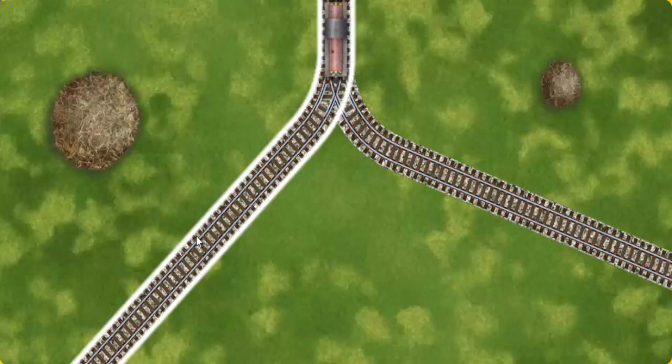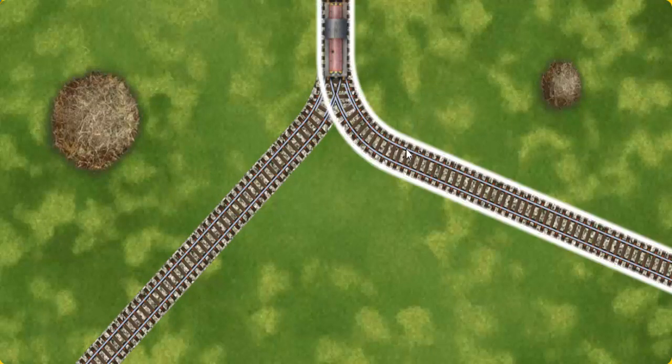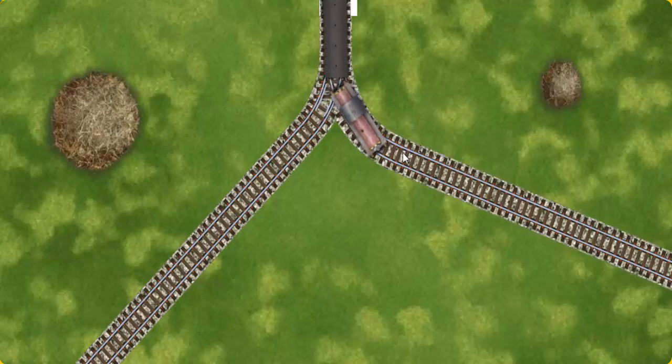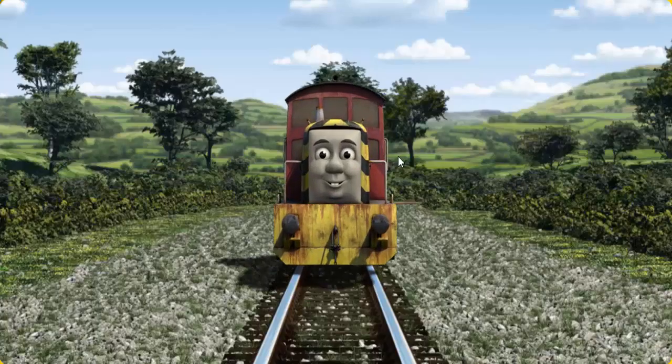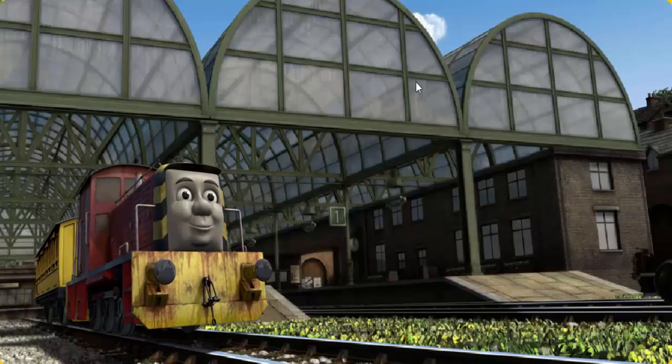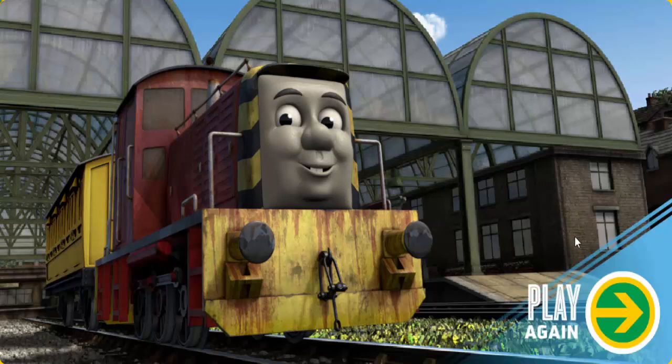Help Salty find the track that goes nearest to the smallest haystack. All clear. Salty arrived proudly at Knapford Station. With your help, he was a really useful engine. Play again.